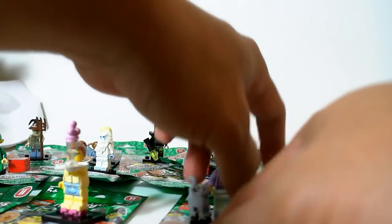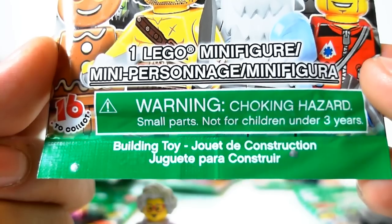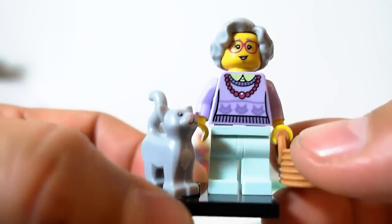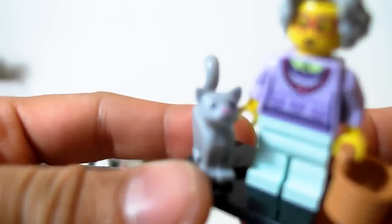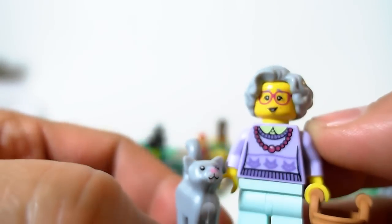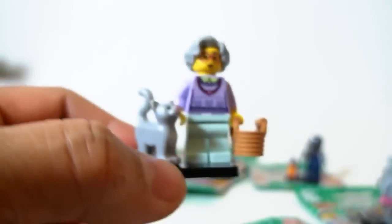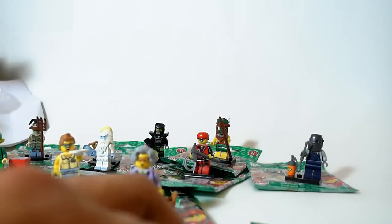Next one up is the Crazy Cat Lady — that's the Grandma. She has two bump codes: one under the C and one all the way to the left. She's got a lot of accessories — a soft rubber basket and a cat. Series 11 really went all out with accessories and elaborate details.